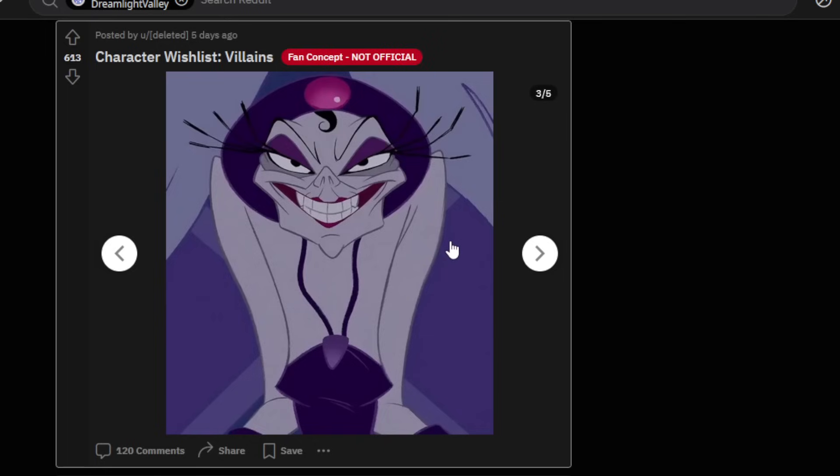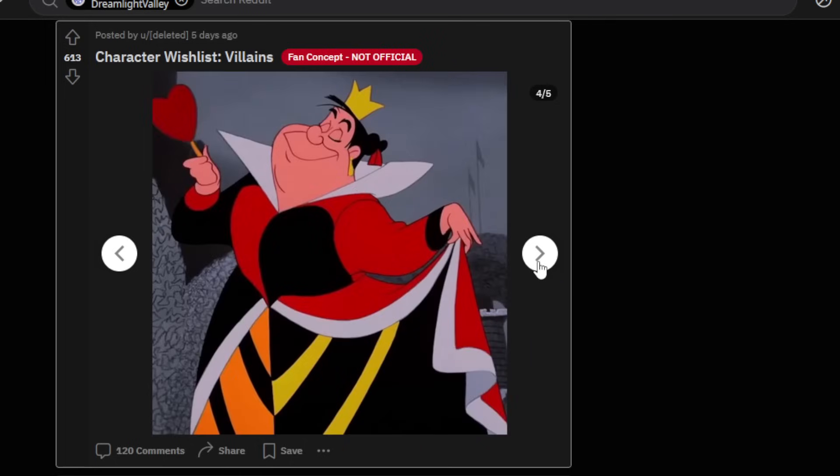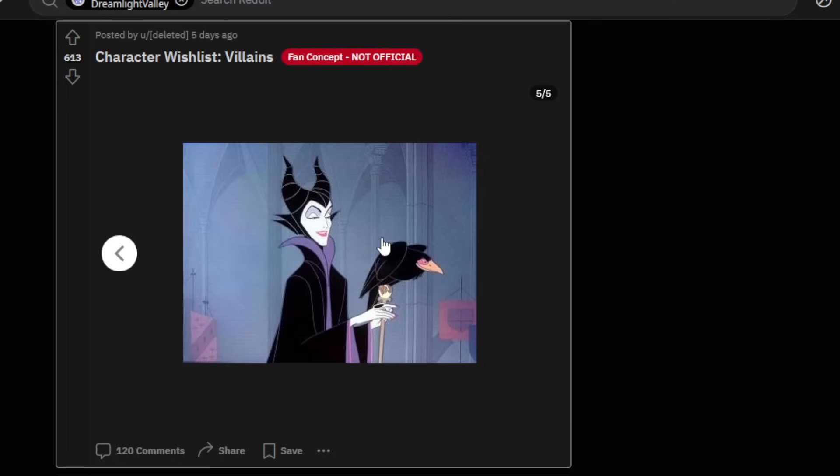Do we want Yzma in the valley? As long as Kuzco and Kronk come to the game and we get a dream style for Kuzco's llama form, then 100% bring it on. But I don't know if I want her just yet. Then we have the Queen of Hearts — I'm not a super major diehard Alice in Wonderland fan, but I think she could work as a villain. And then Maleficent — yes, there is no way they aren't adding her. I think they're saving Maleficent for something huge — she has to be part of Act 2, the big ultimate villain. If they gave her a dragon dream style, that would be so cool.